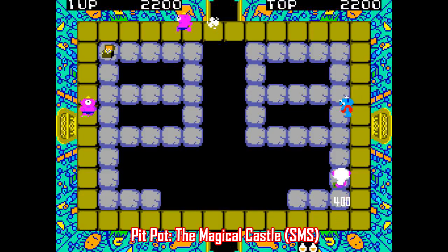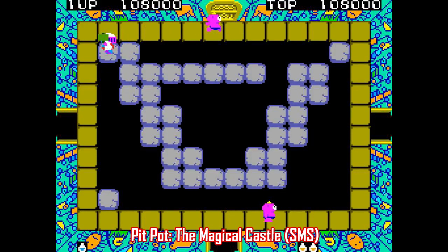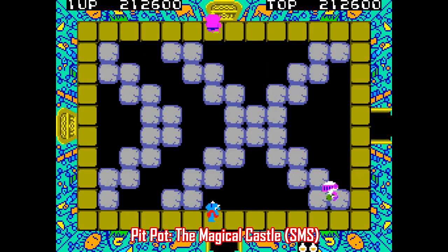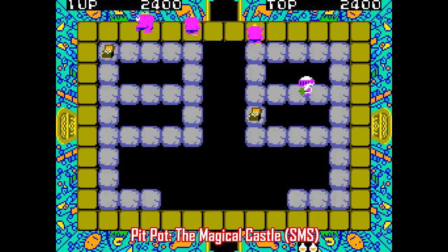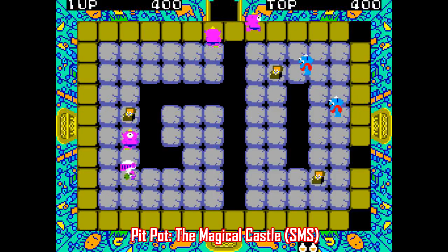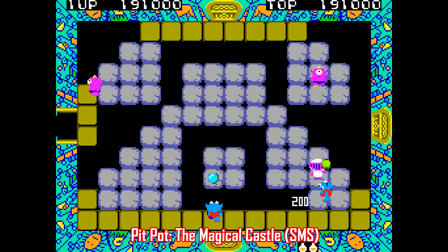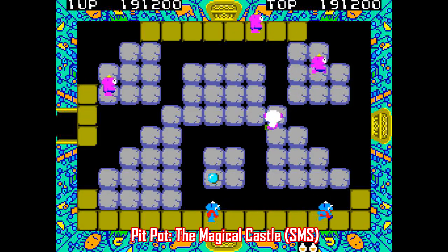Let's stick with 8-bit titles, only this time on the Sega Master System. Here's a game that was never released in North America called Pit Pot the Magical Castle. If you like dungeon crawlers akin to the first Legend of Zelda, you'll dig this game. The goal is to rescue the princess — but it's not just a simple matter of finding her. You gotta find a cross to prevent her from turning into a witch, a potion to wake her up, and a ring to marry her. It's a very simple arcade exploration puzzle game that's good for what it is, and worth pointing out because it was never released in the US.